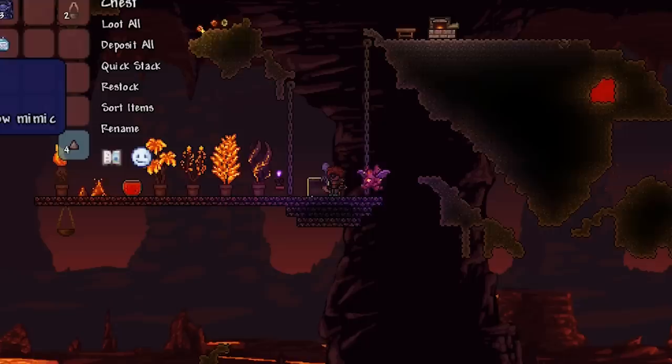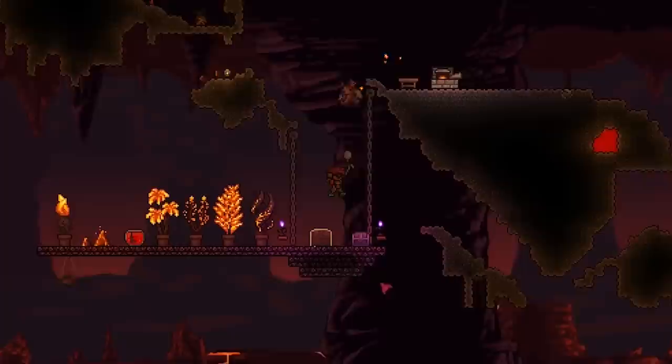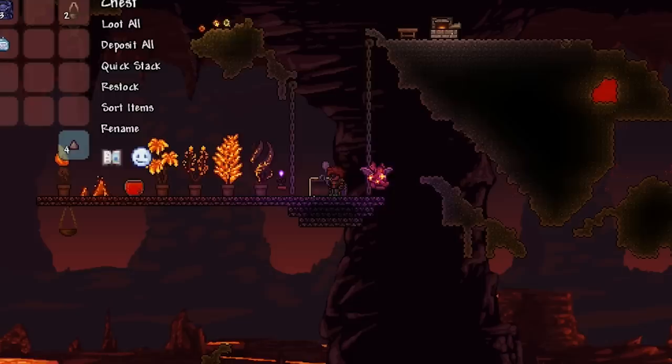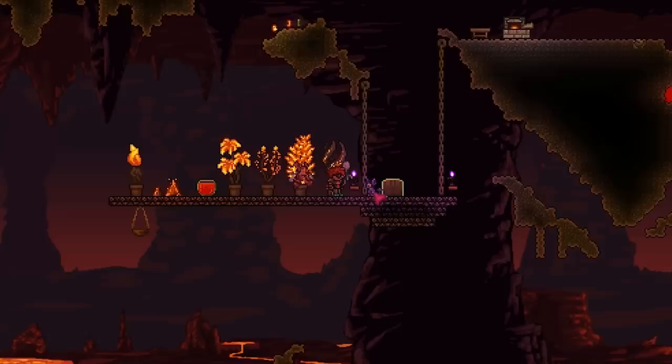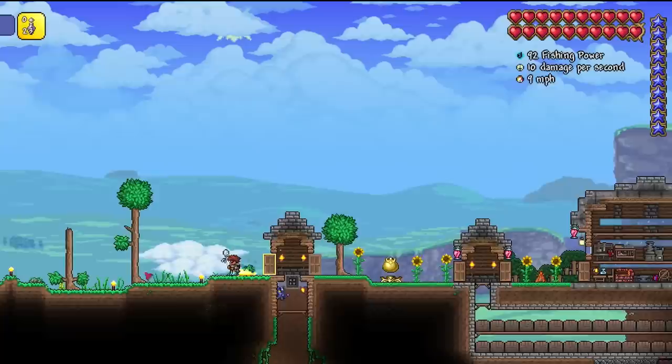The next item is the ornate shadow key, which summons a pet shadow mimic — just a little funky pet. It's not a light pet, it's a regular pet. That's not the only pet you get from here either — you also get the slice of hell cake, which summons a shadow imp. Comparing the regular imp to the shadow imp, this is a baby imp that flies around and follows you.